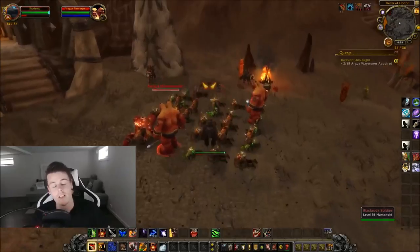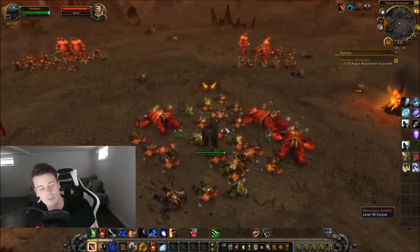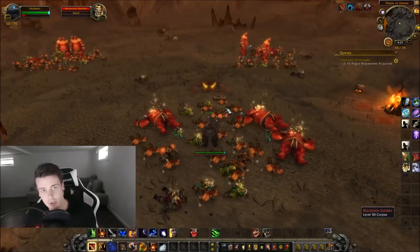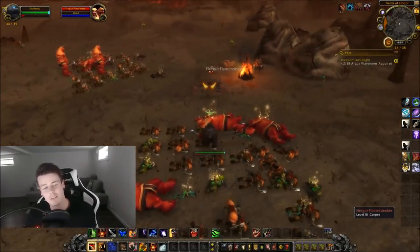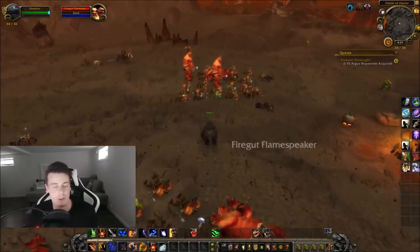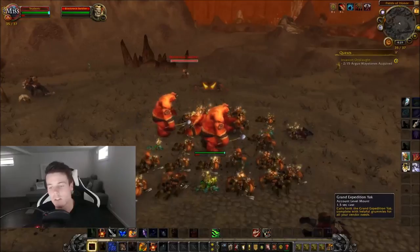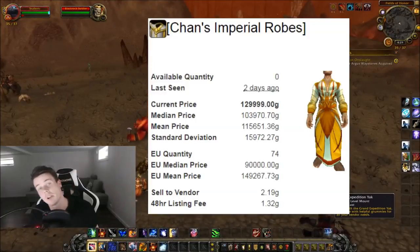You also get Runecloth. It wouldn't be worth it just for the Cloth unless you're going to use it to craft something. This is more for the Transmog items. There are also some schematics and patterns with some value — like 10 to 25,000 gold. But the big ticket item is definitely the Chance Imperial Robes.